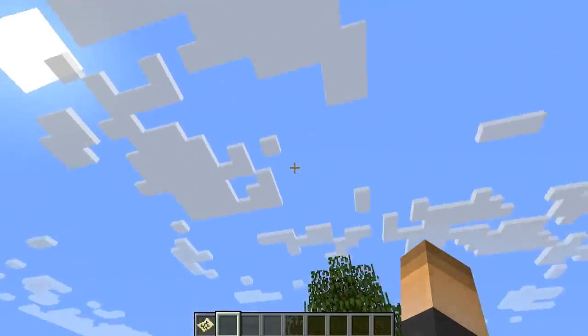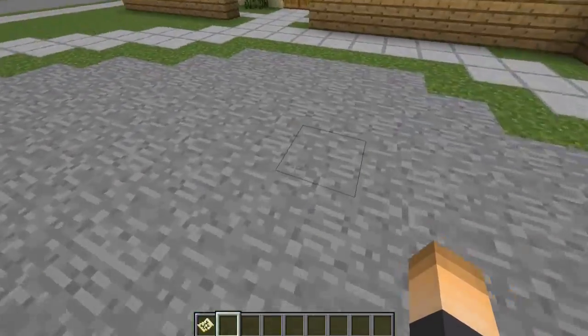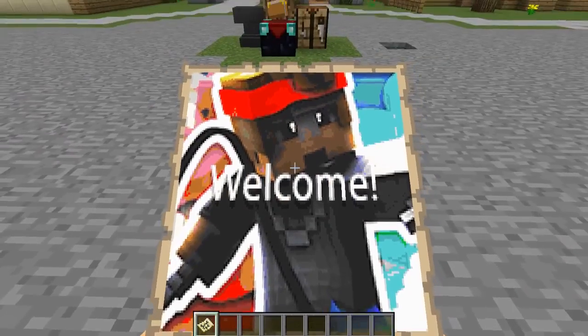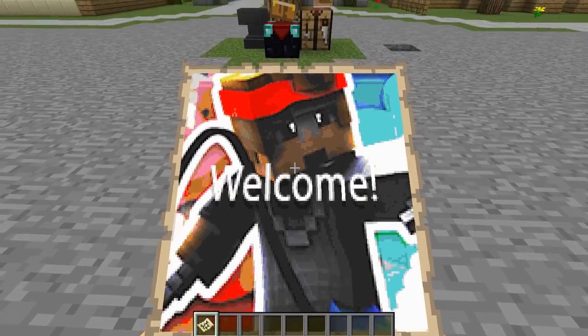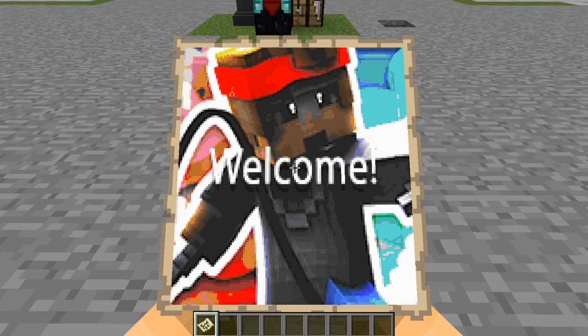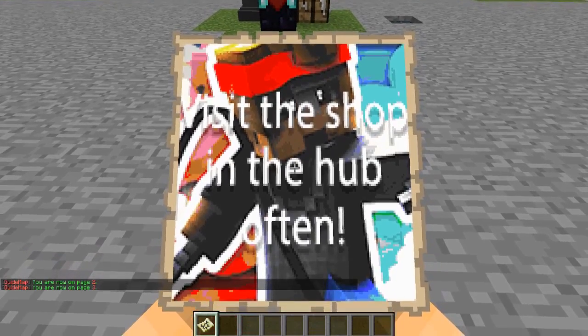In the config you can change it so they get the map when they first join your server. So let's say I'm a player who just joined — BAM, here we go. I created this using my profile picture from my YouTube channel and it says 'welcome.' That's the first thing they see. When they right-click on it they can advance to the next page — BAM — 'visit the shop in the hub often.'